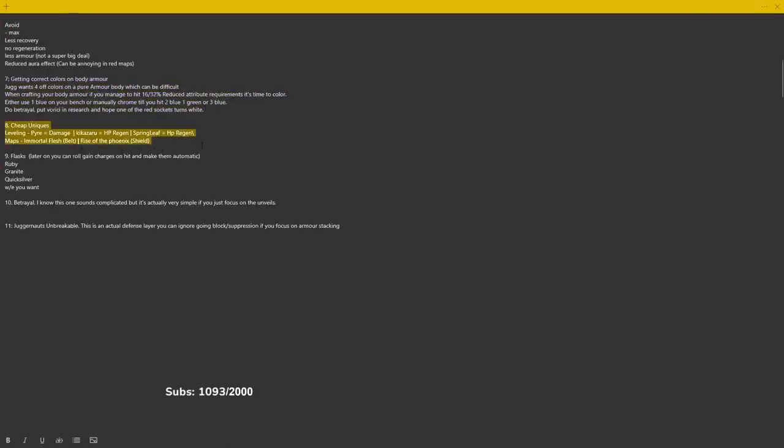Number eight is cheap uniques. They may be extremely cheap but they are a very good bang for their buck. During the leveling phase in the campaign and even early maps, you've got the Pyre ring which gives loads of burning damage — very strong for your Righteous Fire clear. You've got Kikazaru which gives you three times your level in HP regeneration — extremely good for the campaign, also gives attributes. And Spring Leaf is just straight HP regen. You could actually run Righteous Fire at level 20 if you use Kikazaru and Spring Leaf, although your RF will be very small.